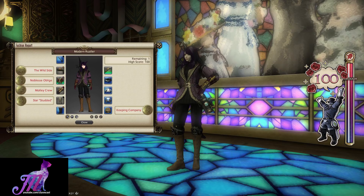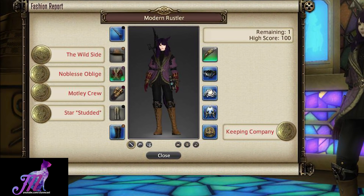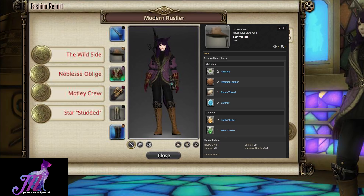For 100 score, you will need any weapon that's dyeable, dyed Jet Black dye. For the helm slot, you will need the Survival Hat, dyed Kikirin Brown.